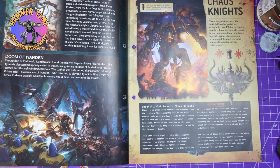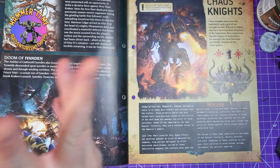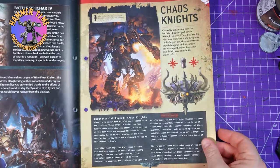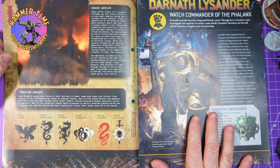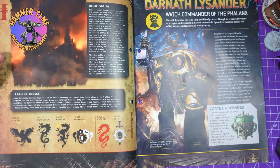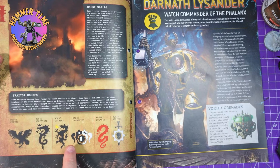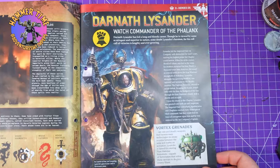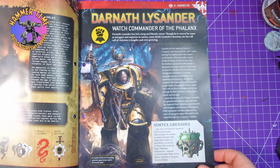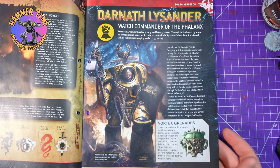I just love this imagery. I think about this craftworld — I really enjoy the yellow and the blue helmet. It's wonderful. Then we get a cool little two-page bit about the Chaos Knights, the opposite of the Imperial Knights. Talk about the chaos-held house worlds and the traitor houses — things like Corvax, Hesperax, Chimere, Comentus, Lucarus and Vectrix. Then we learn a little bit about an Imperial Fist character, Darnath Lysander, the watch commander of the Phalanx. We also learn about vortex grenades.